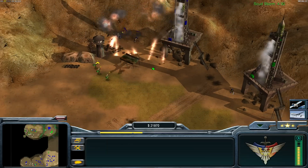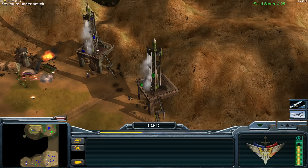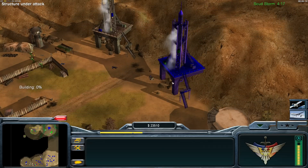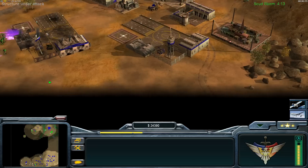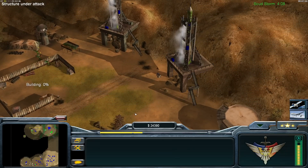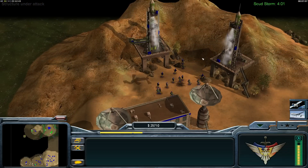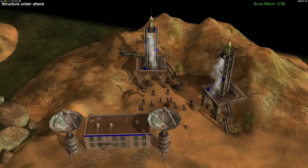Yeah, crazy RPGs shooting down all our Comanchees. The rebel can do the rest here and then the mission is completed within seven minutes - very easy as you can see. There's also a little ambush here but we don't care about this. Now that Dr. Thrax is defeated, we can finally bring our boys home. Good work, General.